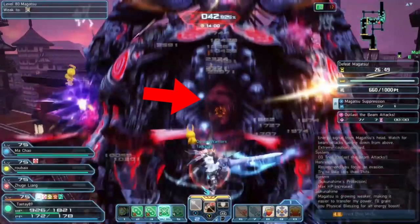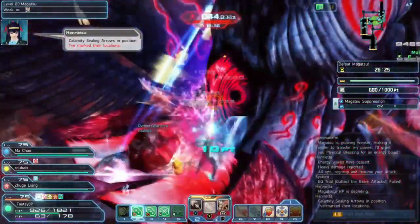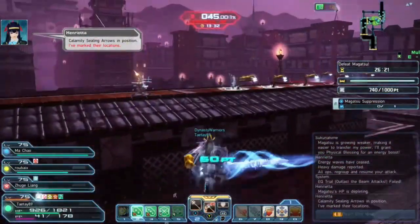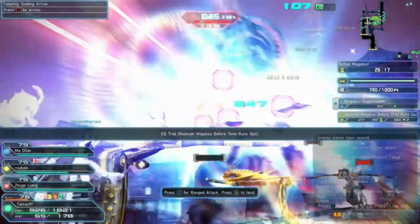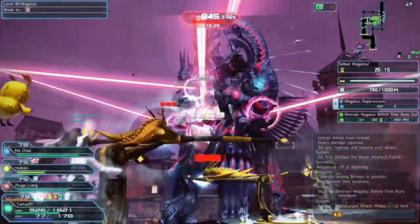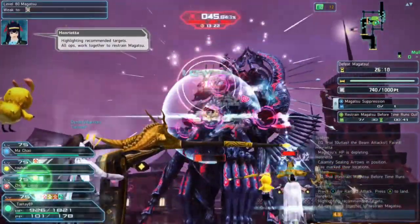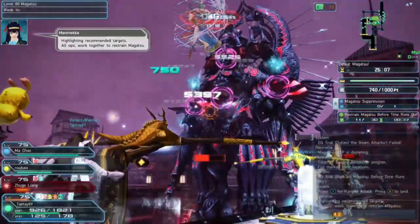Once it's like that, move on to the next area of the body. This specific emergency trial will appear stating that you should use the calamity arrows to put Magasu to a halt. There should be 5 or 6 calamity arrows that you can use, shooting one of the 4 highlighted areas — either the stomach, shoulders, or the head — within the time limit and with successful hits. Aim well and victory will be assured.